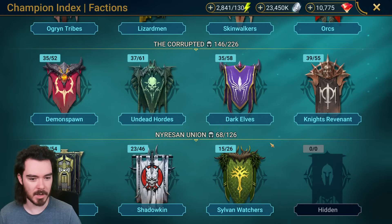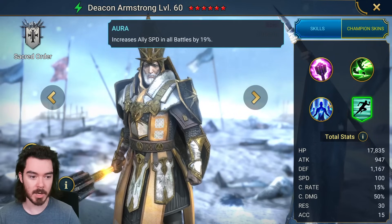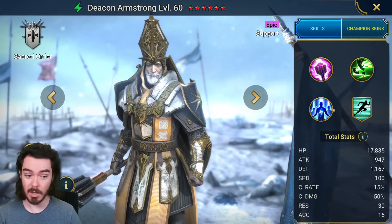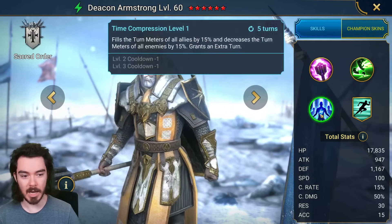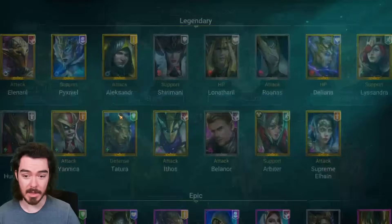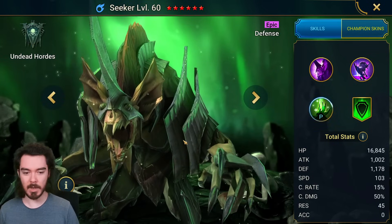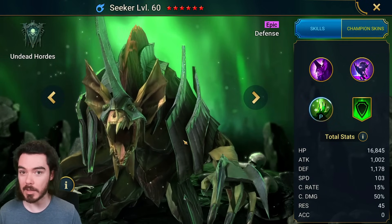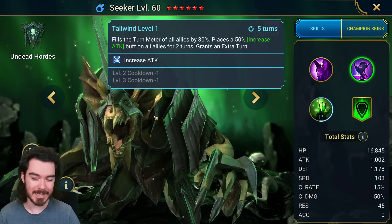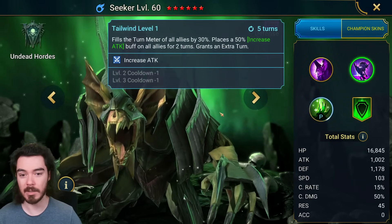For the epics from Ancients and Sacreds, Deacon Armstrong is in — a brilliant epic with speed aura, turn meter control, AOE Decrease Defense, and Leech on his A1. He's amazing for general progression, great for Demon Lord Clan Boss, not bad for Hydra, Doom Tower, and Arena starting out. One of the best epics in the game. Also from Undead Hordes, Seeker is back — another key champion for unlocking Clan Boss compositions, with turn meter boost, Increase Attack, and Provoke on his A1. I still use him in my Demon Lord team.